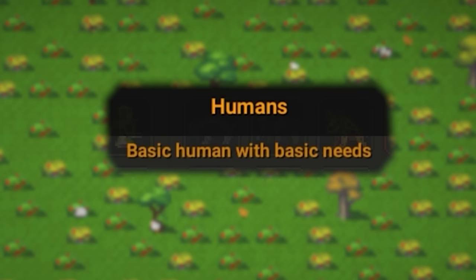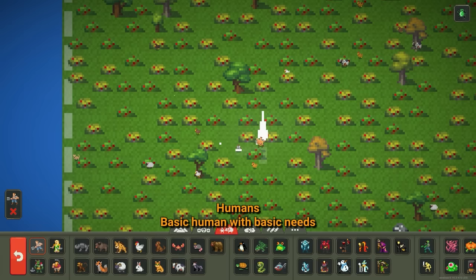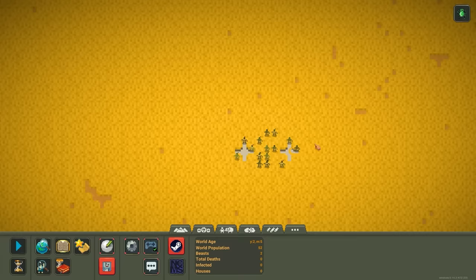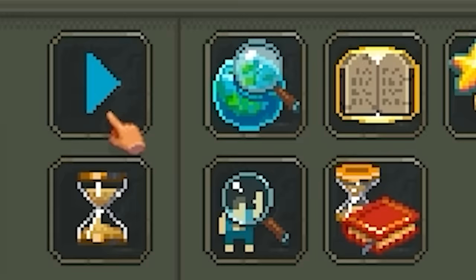Humans — basic humans with basic needs for basic viewers. We're going to throw a few of those down on the rich island and they're hopefully all going to get along to start. Orcs are green and brutish creatures that don't like humans — that's perfect. They won't get along and will fight any chance they get. We're going to throw some orcs right down around the watering hole. The only thing left to do after saving the game carefully is press play and see what they do with themselves.